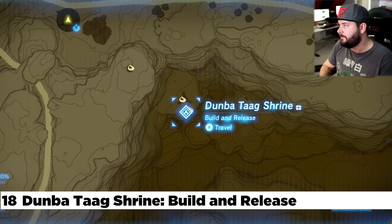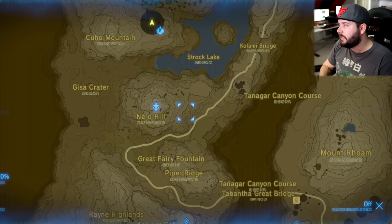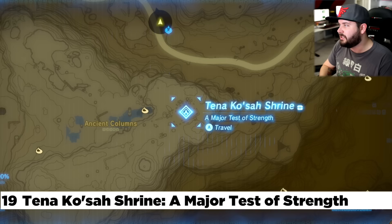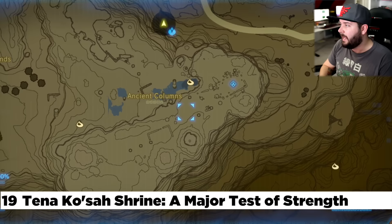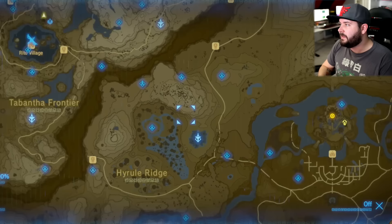Directly to the west you're going to find the Dumba Tog Shrine, located pretty much all the way underneath these rocks right here — a little difficult to find. Best off making your way to the ground floor and walking right over to it. Continuing down to the Tabantha Tower, south of the Tabantha Tower and the Great Fairy Fountain, here's the ancient column — the Tenna Kosa Shrine. You probably found this one. Then once you follow the ancient columns all the way down past the highlands, there's the Ka Okiyo Shrine, involving using stasis on a large rock covering a hole that gives you access.